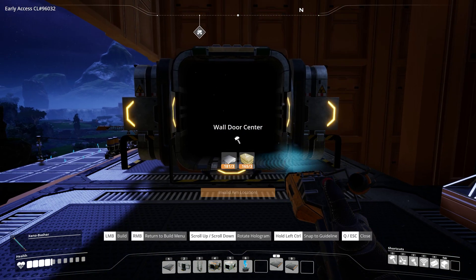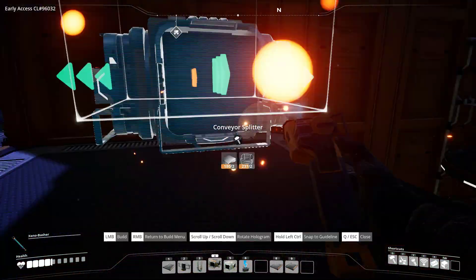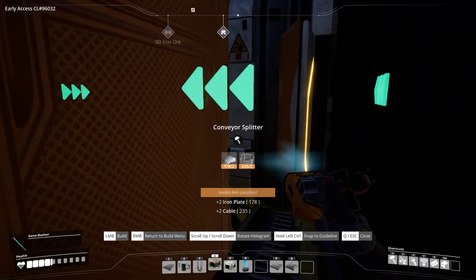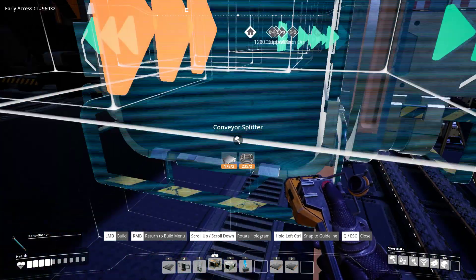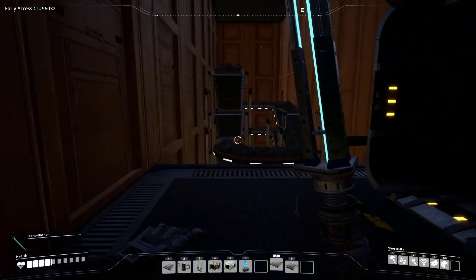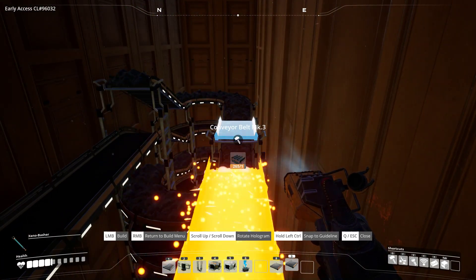What we can have instead is a sensible little section here. And once again we'll just use a door — I think it actually looks pretty good when you use a door. There we go. Okay, let's get the Mark II belt — I'll pick it up. That's that there. And now we need the Mark III belt to come back over here.